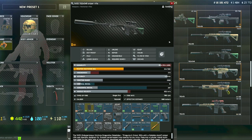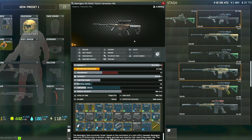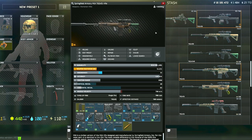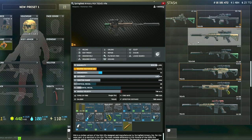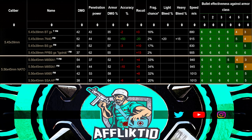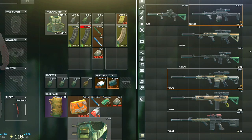Other options I typically run are an SVD with PS or BT ammo, or a DMR like the RSAS, the SR-25, or the M1A, preferably with M62 since it will one-shot Gluhar as well as make short work of the potentially heavily geared guards. You can also get away with M80 since it will technically one-shot Gluhar to the head; however, it will struggle a bit more against higher class armor on guards and PMCs. I tend to stay away from 5.56 and 5.45 calibers when hunting any boss, as the bigger calibers are just more forgiving overall.